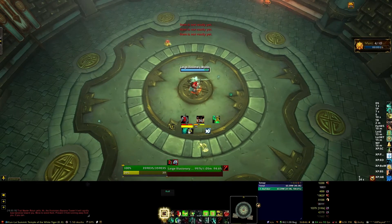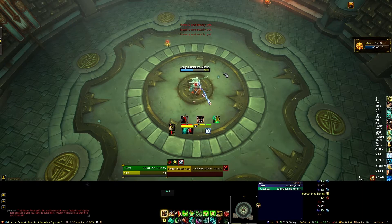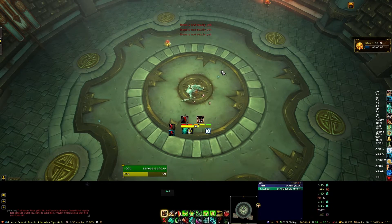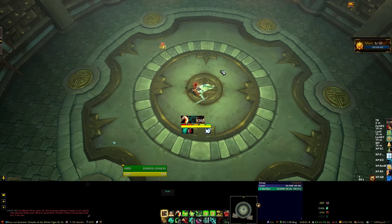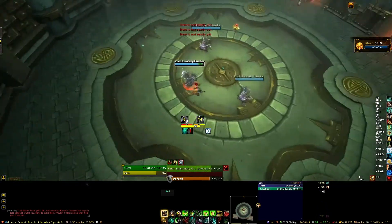Wave four has a Banana Tosser and a Mystic. Again, focus on the Banana Tosser first. It may be healed by the Mystic depending on your burst damage, but it's not a big deal — you should have plenty of time to kill it and then get back on the Mystic. You can use a stun at the start to delay the Mystic's heal and then burn down the Banana Tosser quickly. Overall, focus on that Banana Tosser first so you don't get that damage reduction.